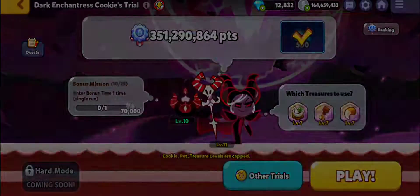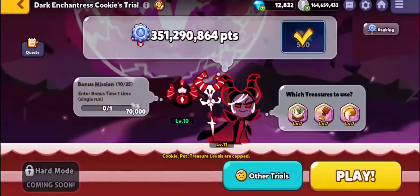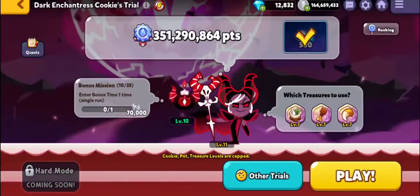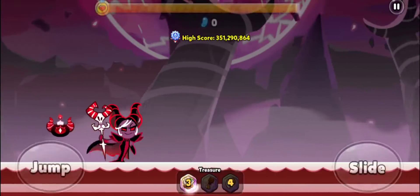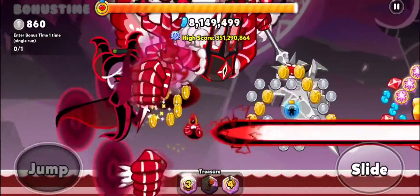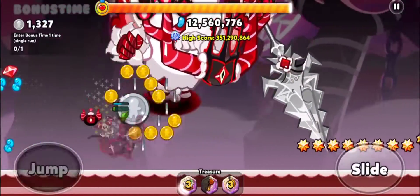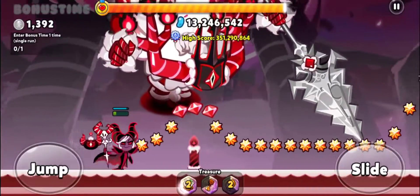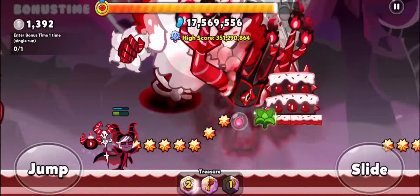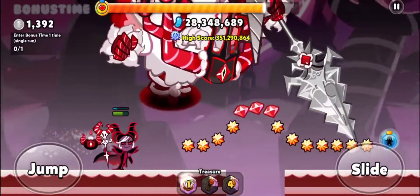Hello and welcome back to Cookie Run OvenBreak with Azure Galkon. Finally, after a year of posting videos about cookie trials, we have reached the 100th episode of Cookie Trials! What better way to celebrate than with Dark Enchantress Cookie — the main big bad of the entire Cookie Run franchise, one of the first legendary cookies to be released in this game alongside Moonlight Cookie, Sea Fairy Cookie, and Fire Spirit Cookie.